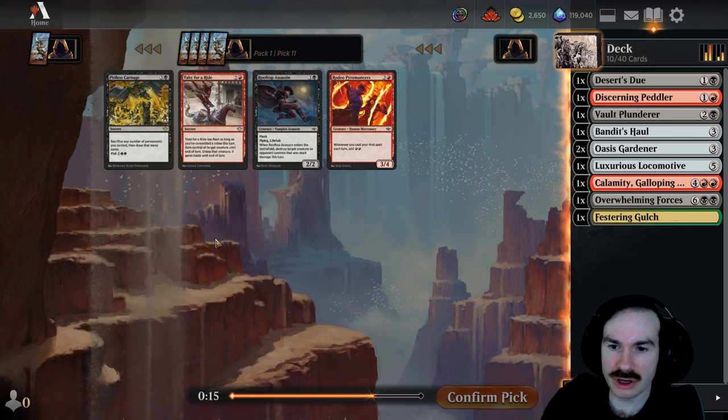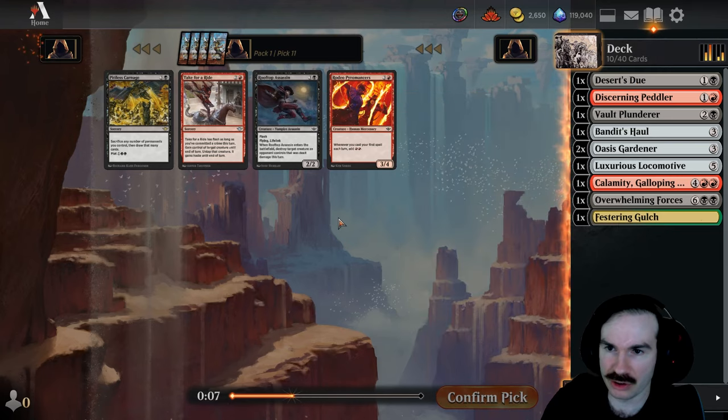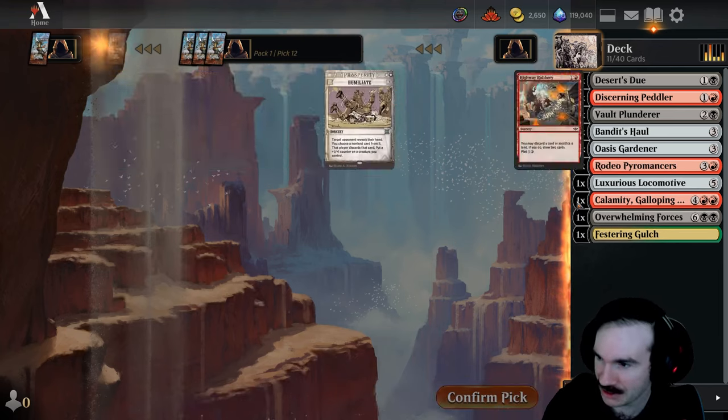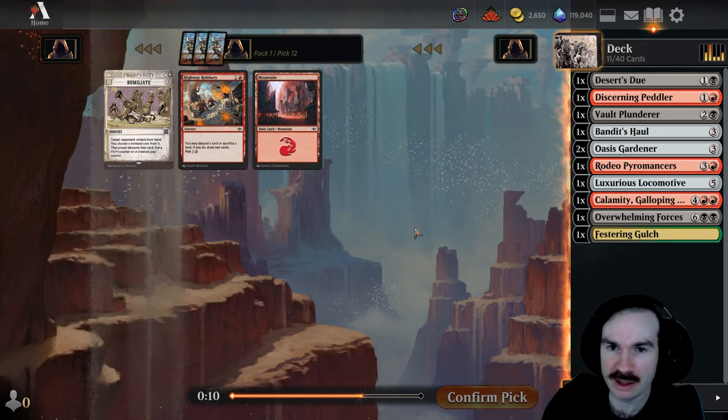Pitiless Carnage came back — I don't think I need it. Take for a Ride: the question is, do I have enough commit-a-crime enablers? We have one desert, but not a lot of other crime triggers. Rooftop Assassin is actually just pretty good. I'm going to take the Pyromancer — it can be potentially ramp, especially if you plot it like with Highway Robbery.